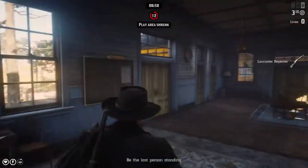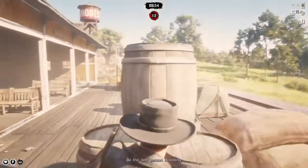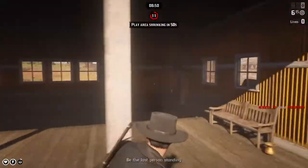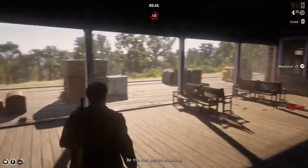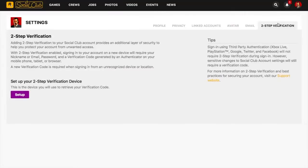I'm also going to show you how to make a Social Club account if you don't have one. First thing you have to do is go to your Social Club account on your computer, or on your mobile phone or tablet. The link is in the description. On your Social Club account, go to Settings, and then go to the 2-step verification.